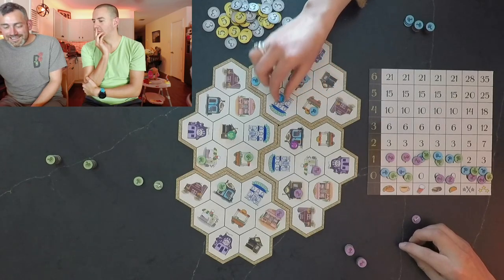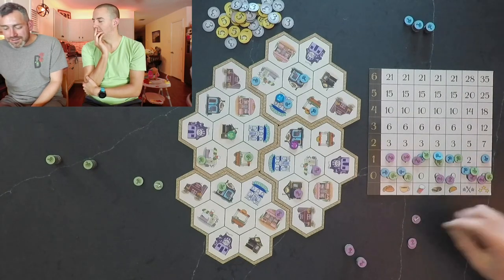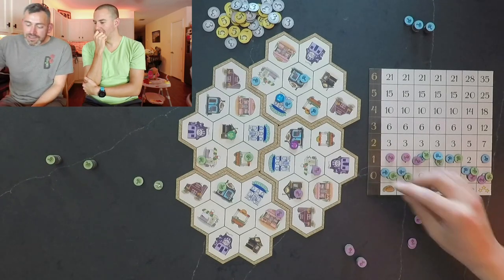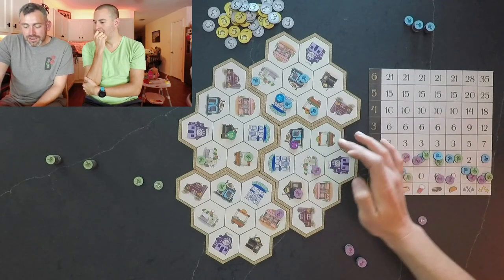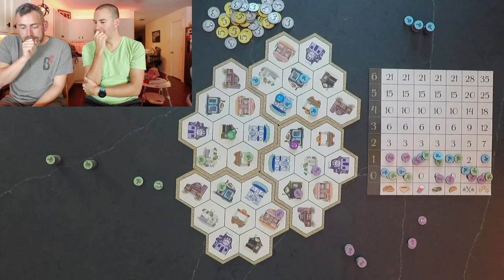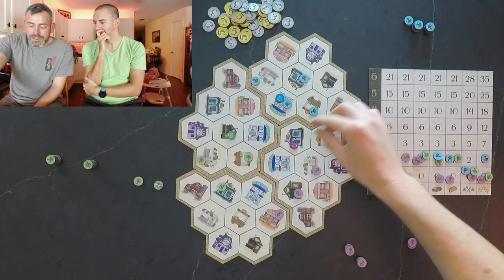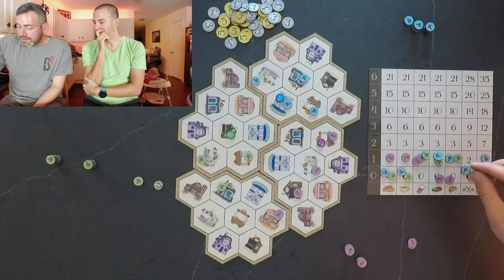Players continue making deliveries around town. Lacey goes to the bakery for mushroom bread. One player can't pass twice in a row. There's a first three-star restaurant delivery achieved this round. Players keep deliberating about where to move next, with one deciding to deliver tacos while positioning for future turns.